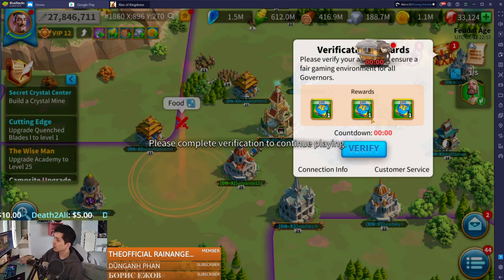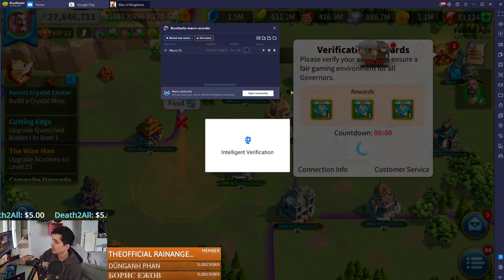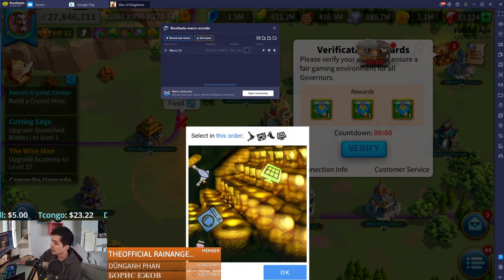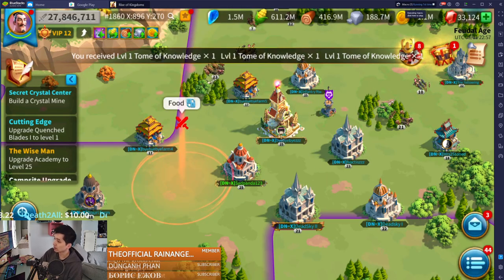One thing you need to do is stay around for a little bit — I think every three or four minutes a verification pop-up appears that you need to clear. But after that, as you can see, you'll be able to run it for about three or four minutes without using your hands. Do the verification when it appears and then run the macro again.